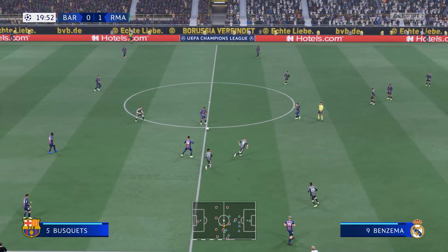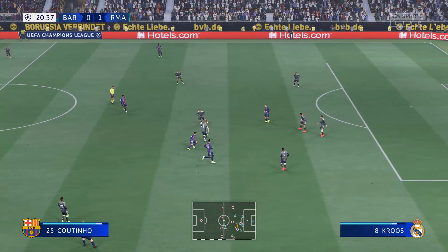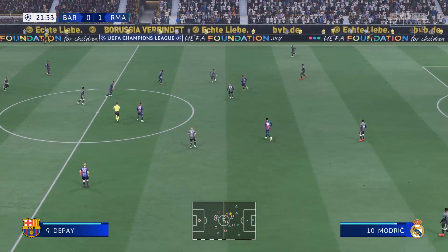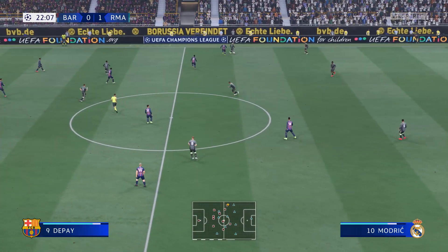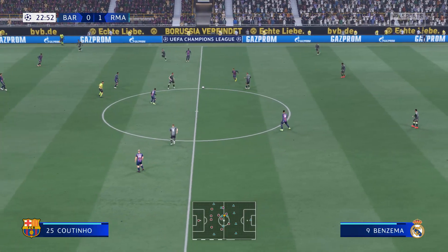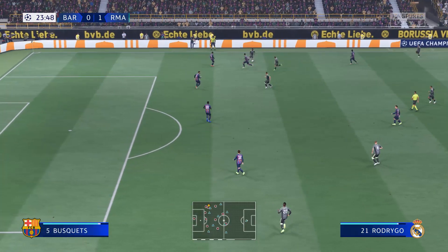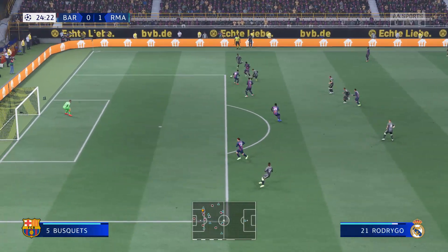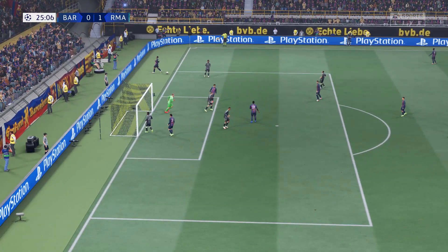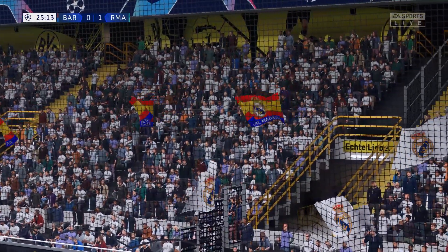Pierre-Emerick Aubameyang, Coutinho. Carvajal, Casemiro. Modric, now with Benzema — intelligent threaded pass here. Well, no way through. They won't complain about having won the corner, and maybe an opportunity to increase their advantage.